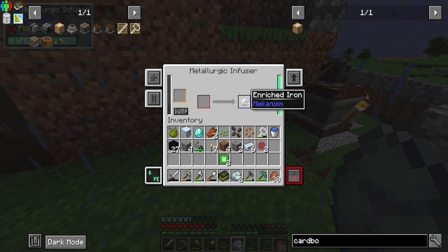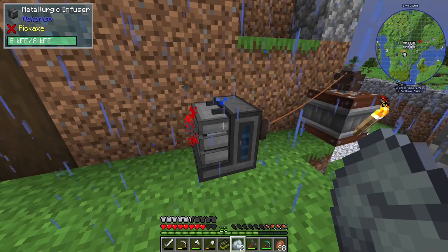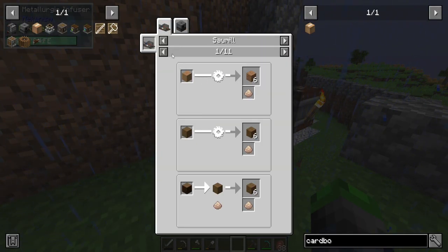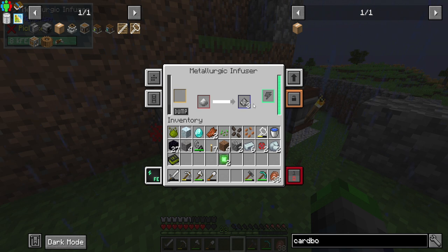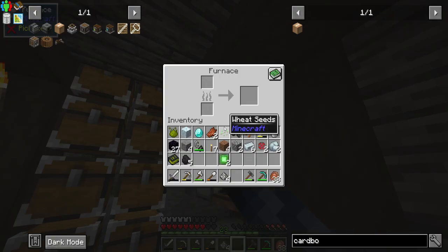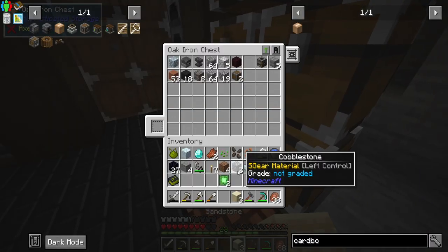We put the last one through one more time and now it will make steel. We could use some more power. We'll swap the infuser out for a sawmill and get the cardboard material. Sticks have a one hundred percent chance — one stick equals one sawdust, that's what we'll be utilizing. All we have to do now is smelt these bad boys up, then we'll have steel and be able to make the box. We need four sand — smelt it up, actually I'll just go collect it.